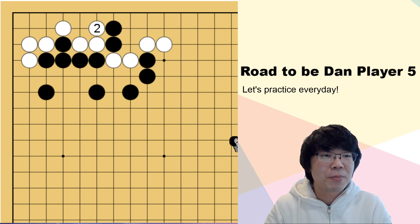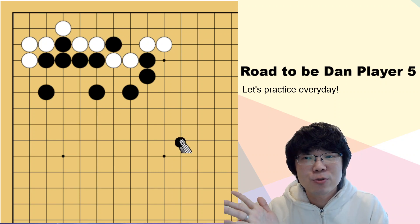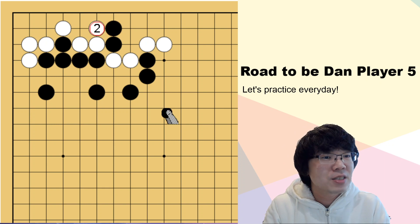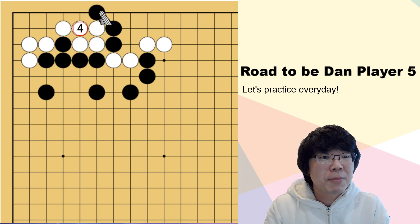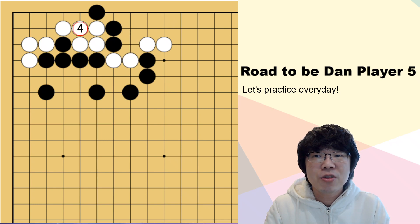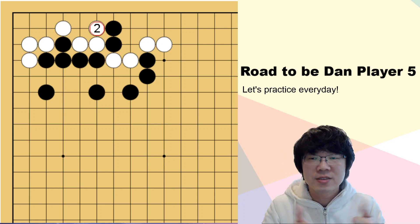And then what do you think? Before you put this one stone, you have to read perfectly. Don't put the stone first — you have to read before you put the stone. Okay, that's the main point. So now after white plays here, if you just exchange here, you know this is not helping anything. Even if you cut here, white can just capture the black. So it doesn't work. Then what do you think about black's other move? If you can find the correct answer, then I think your level is quite good.